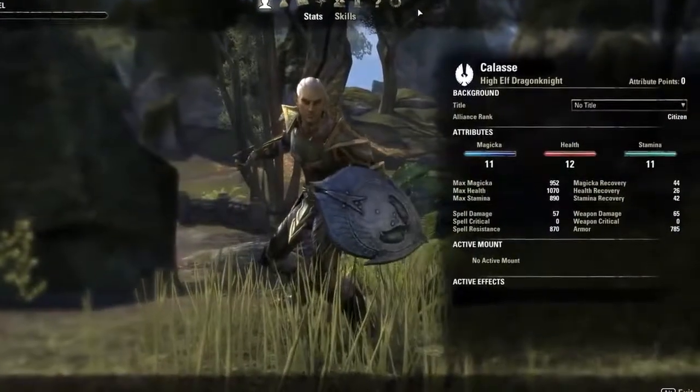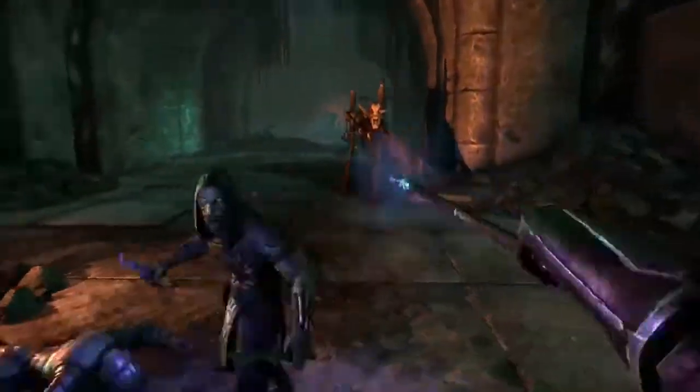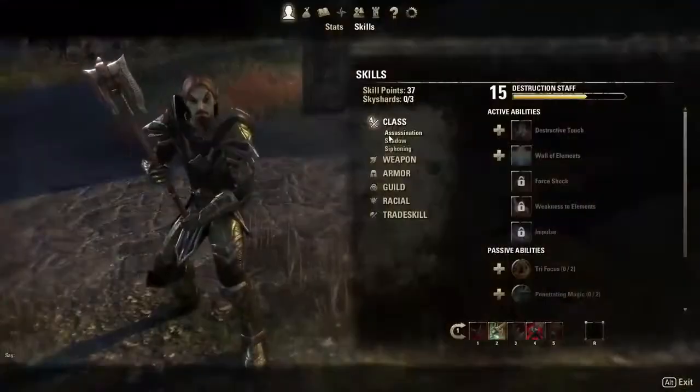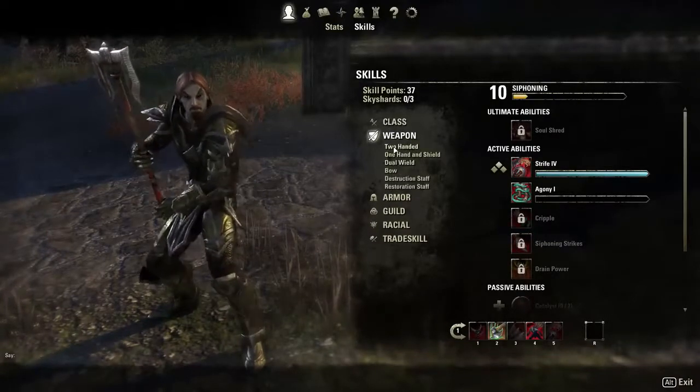Attributes are how you define your character in broad terms. Do I want to be really survivable? Do I want to be a mage caster person? Or do I want to be a physical, in-your-face type attacker? Skill points, on the other hand, allow you to define your character in a specific way. So you can spend a point to learn an ability or a spell.